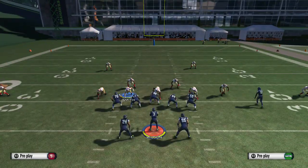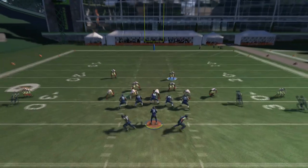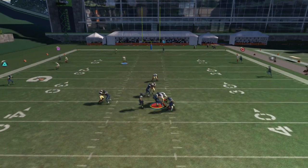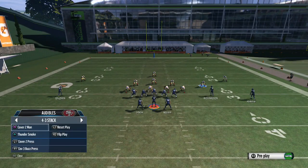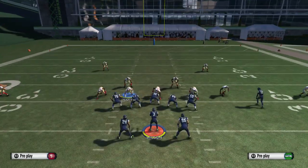This is how you set it up: base align, shoot lineman to the left, linebackers to the right, global blitz all linebackers. Put the left DT on any coverage and the left outside linebacker on any coverage you want, and that's pretty much it. Lurk with the safety over the top by holding L2 and up on the right analog stick, which is going to put everybody on task, and we're going to go ahead and set it up right here for you guys.